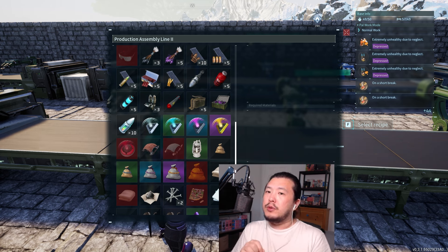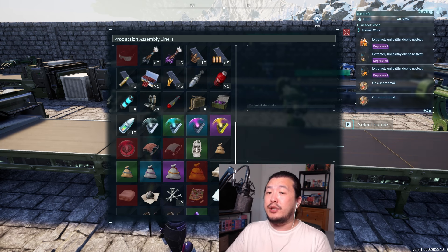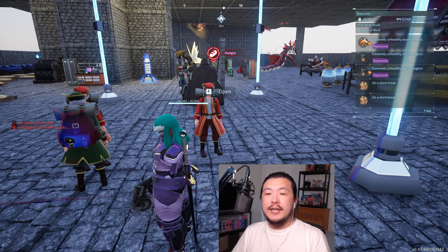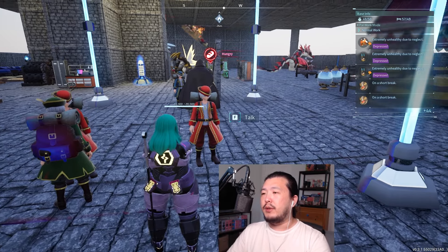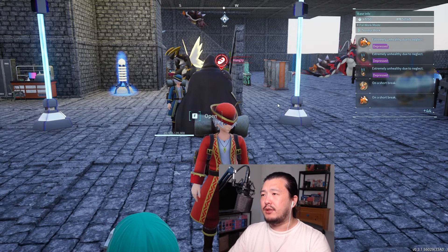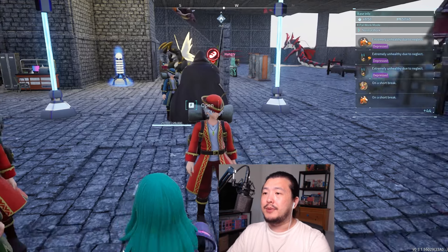In Sakurajima, gold will mostly be spent on electric organs. Electric organs are vital ingredients to the new and powerful laser rifle ammo called the energy cartridge. You're going to want to capture an electric organ merchant. Electric organs cost 200 gold each, and you're going to need a lot of them.